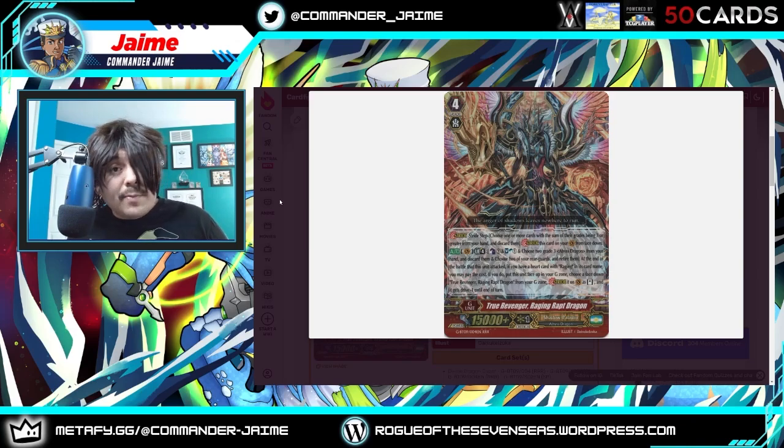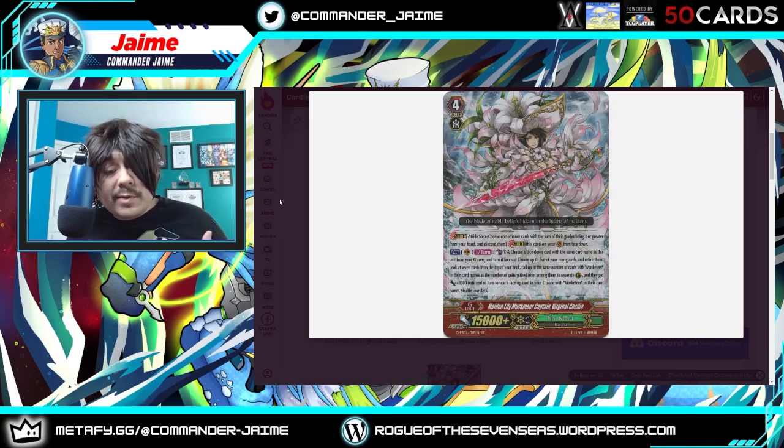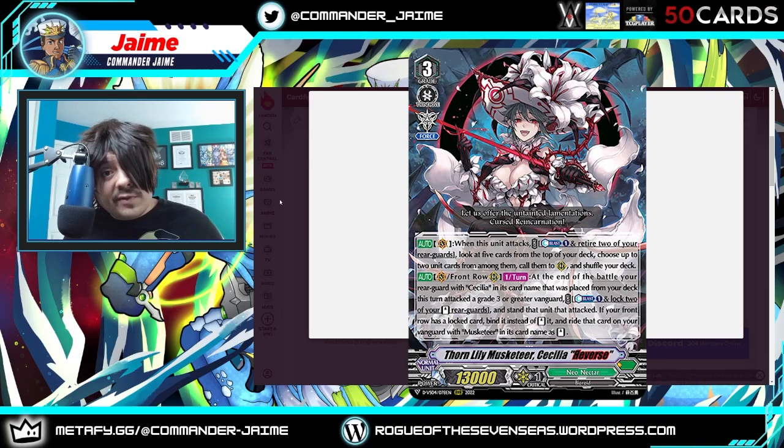If you're trying to make an impact for that turn, and also including Virginal Cecilia, you can deck down a bit, do a Superior Call, and also beef up your field by 3k for each Musketeer face up in your G-Zone. Again, the scaling power just doesn't match with today's Force Markers, especially if you play the Cecilia Reverse build that generates easily two to three Force Markers on first stride, especially if you pair it with a Katrina turn.